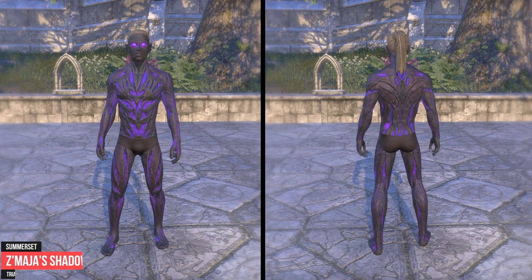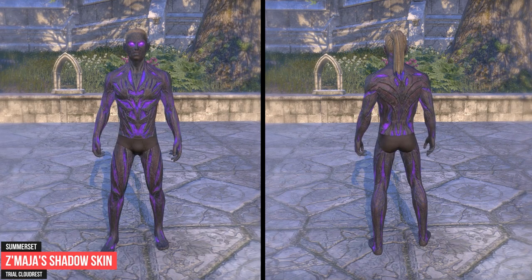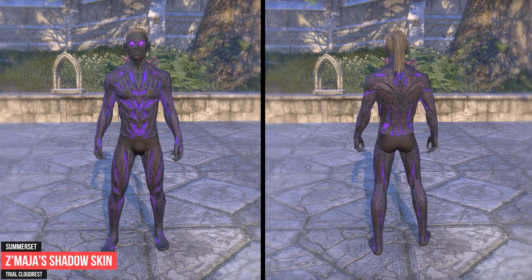Masha's Shadow Skin is unlocked by completing the Cloudrest Trial on veteran difficulty. The Cloudrest Trial is part of the Summerset DLC.